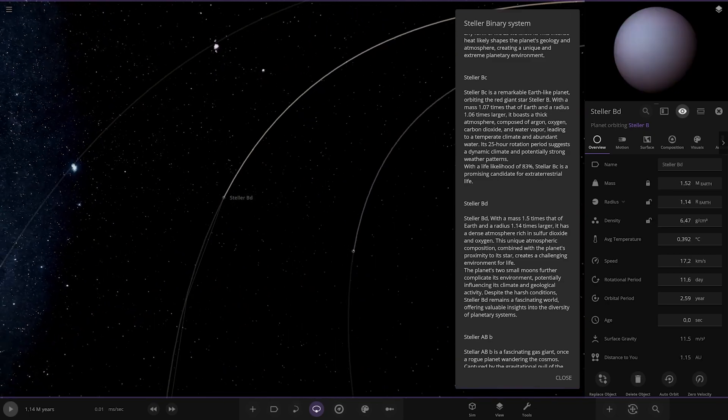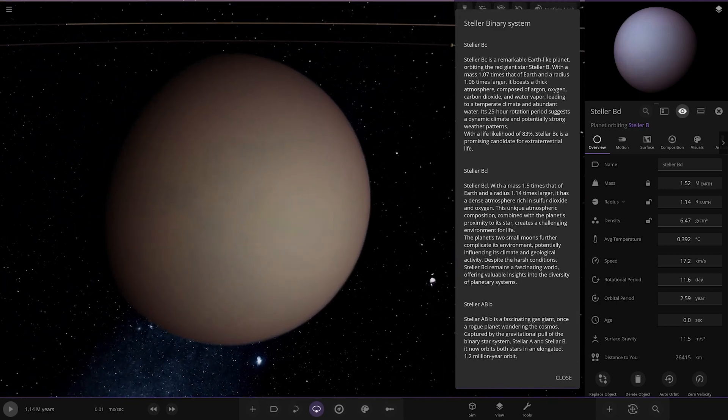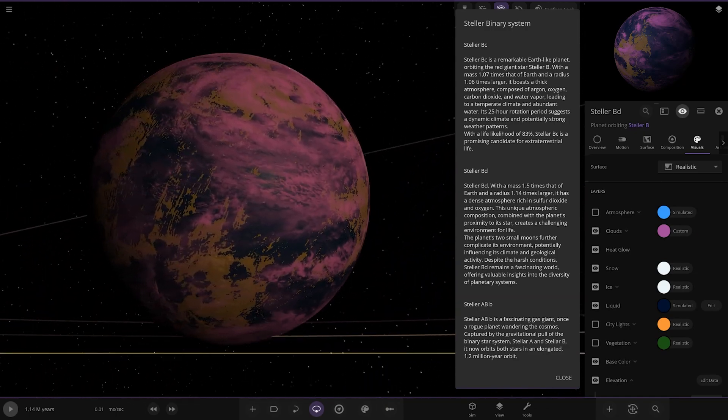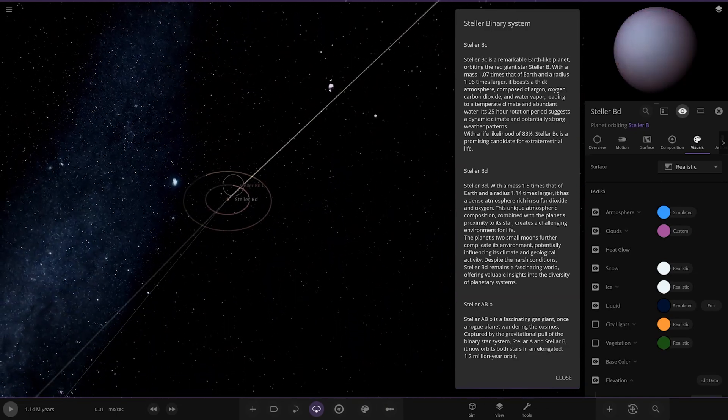Next up we've got BD over here — a mass of 1.5 times Earth and a radius of 1.1 times larger. It has a dense atmosphere rich in sulphur dioxide and oxygen. This unique atmosphere composition, combined with the planet's proximity to the star, creates a challenging environment for life. The planet's two moons further complicate its environment, potentially influencing its climate and geological activity. Despite the harsh conditions, Stellar BD remains a fascinating world. Nice looking planet there — lots of moons.